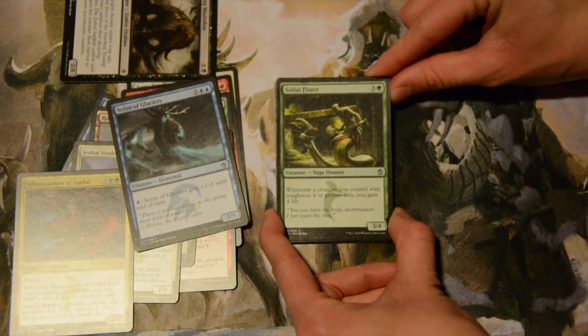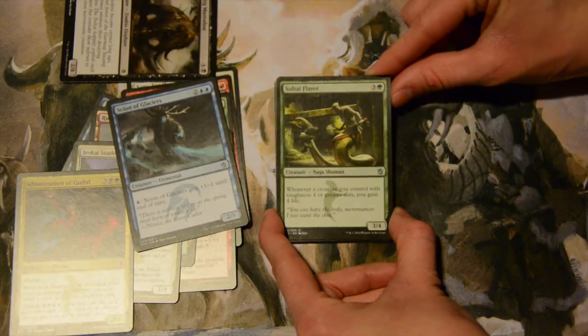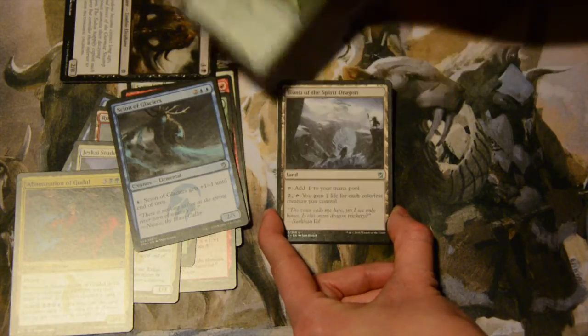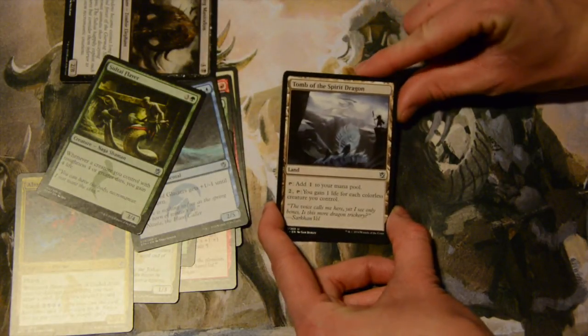Soul Flare — four mana, three colorless and a green — for a three-four. Whenever a creature you control with toughness of four or greater dies, you gain four life. That's fun.